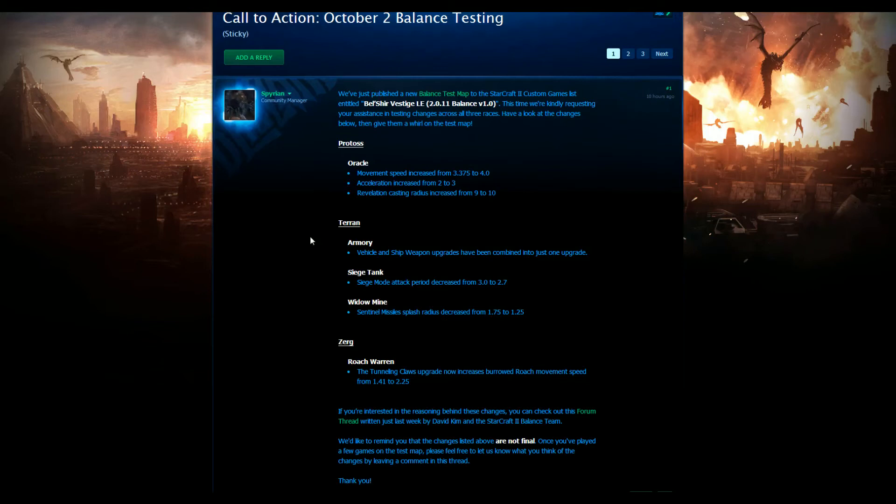To counteract that, they've nerfed Widow Mines. This nerf to Widow Mines is specifically for TVZ — they've reduced the splash radius from 1.75 down to 1.25. That just means a couple of good Widow Mine hits won't annihilate a group of Zerglings and Banelings. Before, if they were clumped up, they'd take out a lot. It was especially noticeable that Widow Mines were stronger at slightly lower levels of play, when players didn't have the micro potential to split their army or pick off Widow Mines easily. So they've nerfed Widow Mines and buffed Siege Tanks — this should mean Siege Tanks are a bit more viable, moving toward Marine Tank compositions with a couple of Widow Mines scattered in rather than just Marine Marauder Mine. Widow Mine drops are still solid.